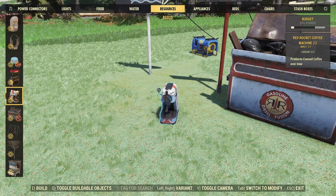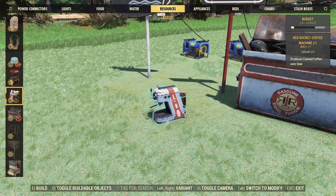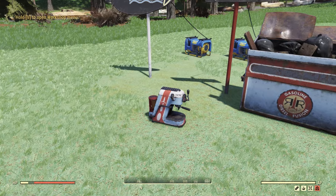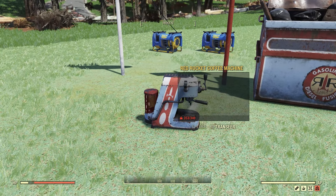Next up we have a brand new coffee machine — this is the Red Rocket coffee machine, and this is just a reskin. There have been two Slocum's Joe ones, here's one, and then here's the oldest one. So this is the new Red Rocket one, and I think it looks pretty nice. I actually do prefer this one over the others. And over time this will produce some canned coffee.